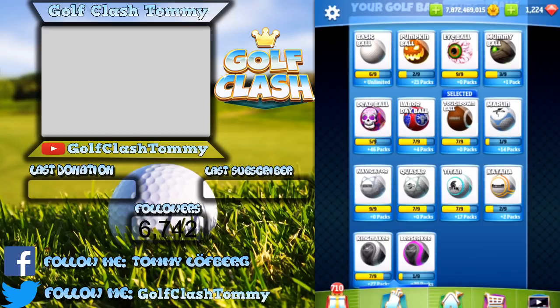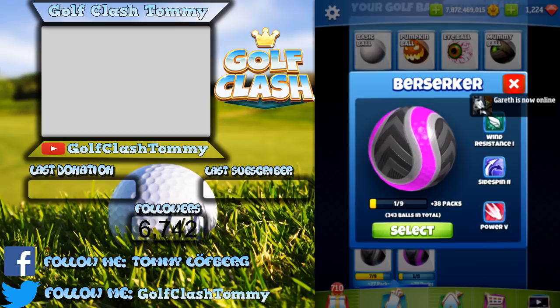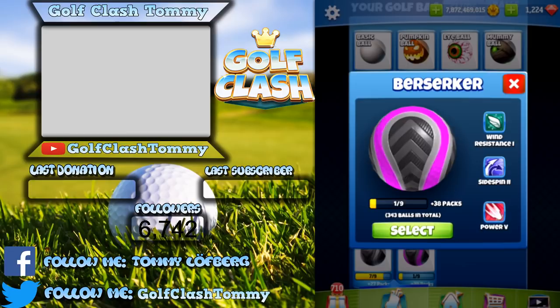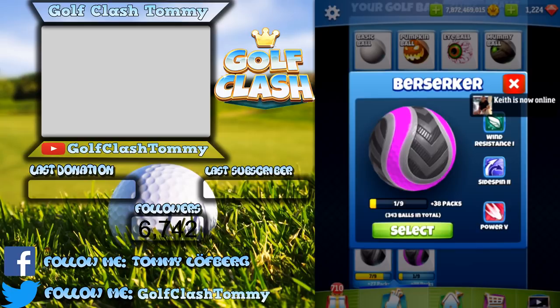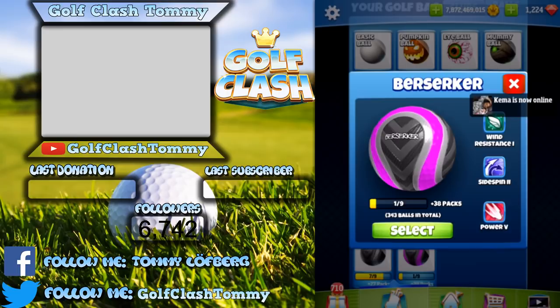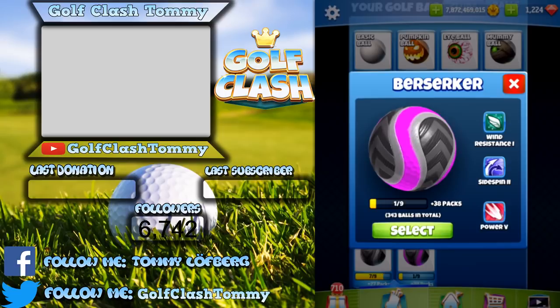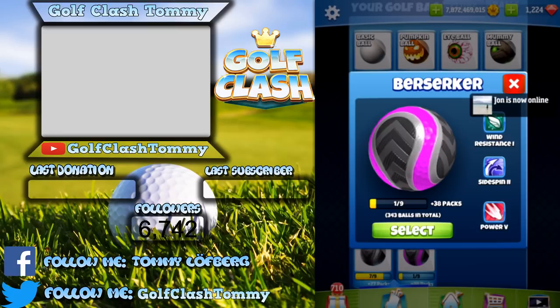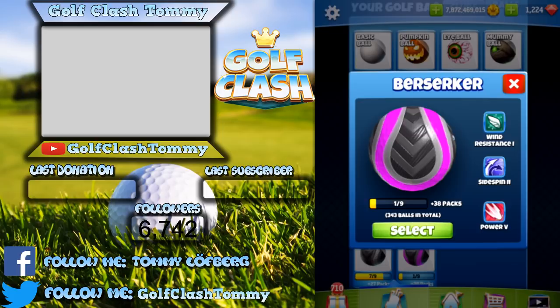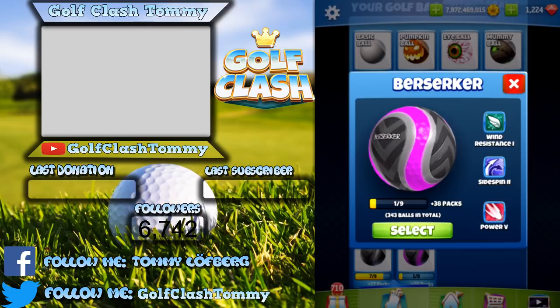Then we have the Berserker ball — the first ball in the game with level 5 of any stat. It doesn't have much wind resistance and the side spin is similar to the Quasar and Titan, but it has Power 5. I only use this one with tailwind — never with sidewind or headwind. On tour 2-11 with headwind, the Berserker gives you the wind equivalent of a Quasar (around 16), compared to 10-11 with a Kingmaker. That's a big difference. It's great in tournaments on par fives and short par fours.